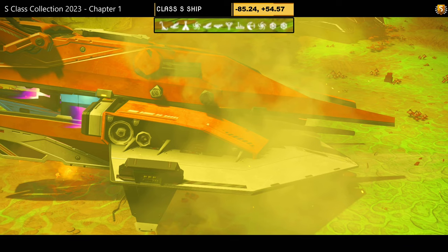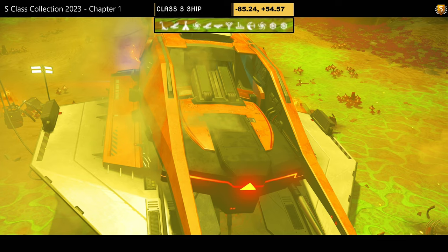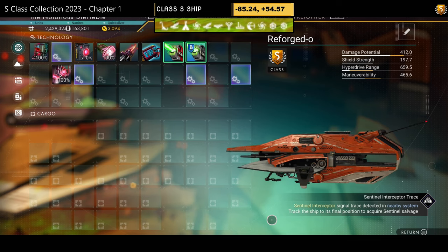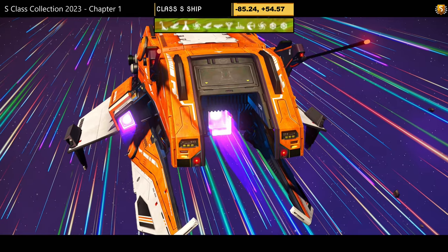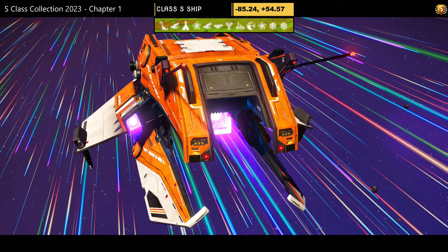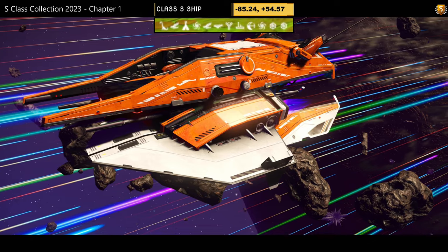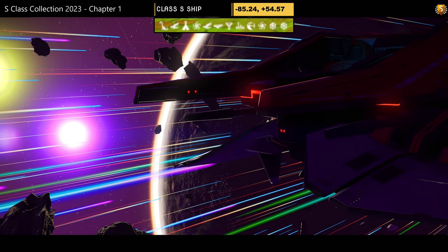Ship number fifteen — it took a lot to put this one back in the video. Found by myself. Color scheme: orange and white, solid encased top, non-solid bottom. Supercharged slots: two on the left, two towards the right. The bottom fans out in the air giving it a little shape. It's a hauler and it's orange — I don't like it. Do you?